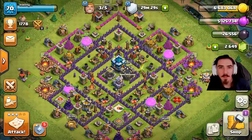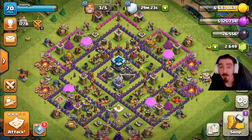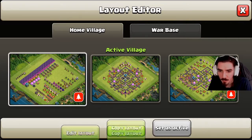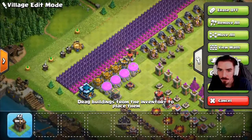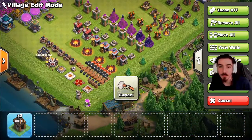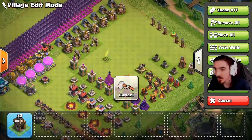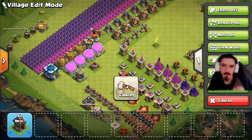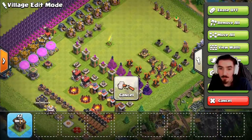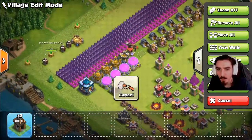Hey, welcome to the next episode in our Fix That Super Rush channel 13, where today we have three builders available and some really good loot. Last episode we did some huge upgrades — we got the archers going, the laboratory, a wizard tower, one of the storages, and one of the heroes done.